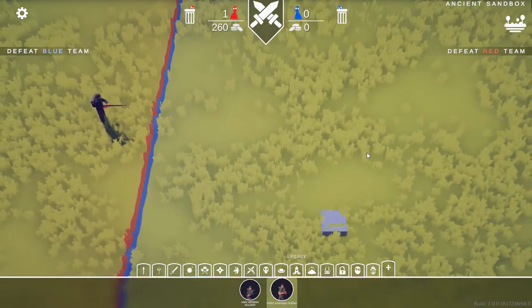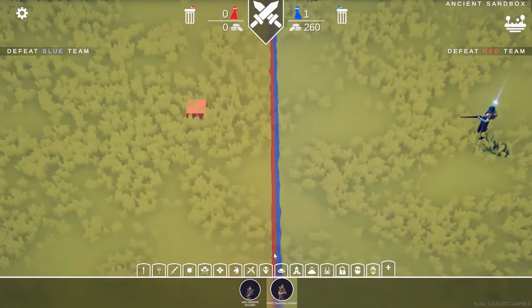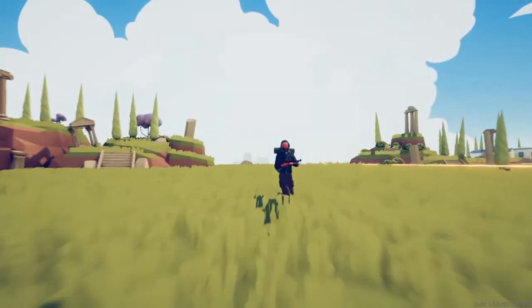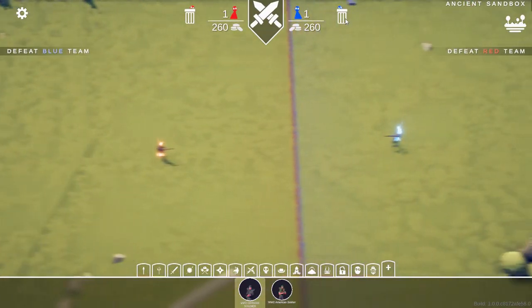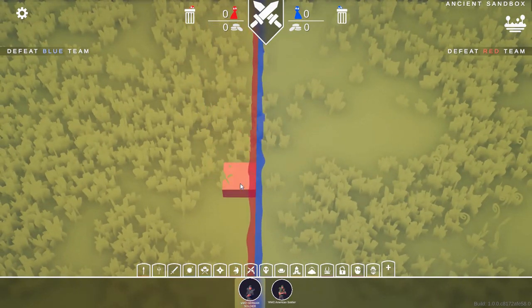Now finally we're going to duel these guys - the American soldier versus the German soldier. The American soldier gets the first shot in and absolutely wrecks him. Let's try again - the American soldier gets the first shot, but he missed that time. They both missed. These guys have both missed three times, but then the Kar 98K got him in the end. Those are some amazing units that you can make hopefully using this tutorial. Thanks for watching everybody. Remember to leave a like, subscribe, and check out the link down below for the Discord. Thanks for watching, bye!